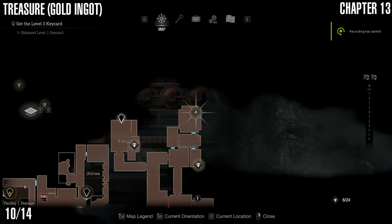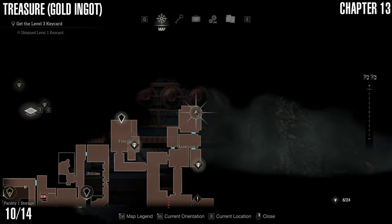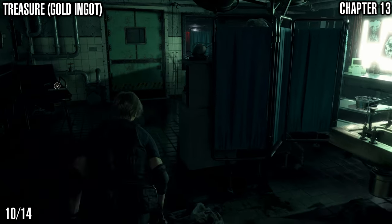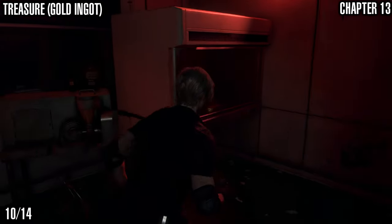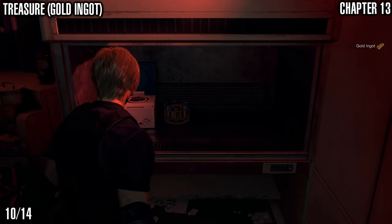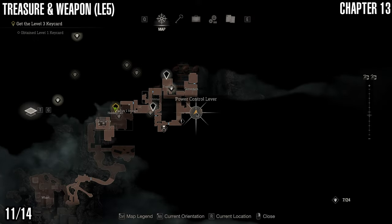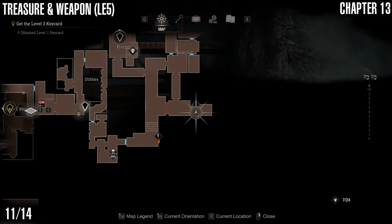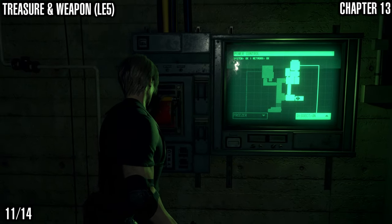Next we've got the gold ingot treasure, which is in the dissection area. When you're in the room where you get the level one key card, come out, open this door, and the gold ingot is right there. Look out for the regenerator — the room that that guy comes out of is super annoying to deal with at the moment because you won't have the biosensor scope, but we'll get it soon.